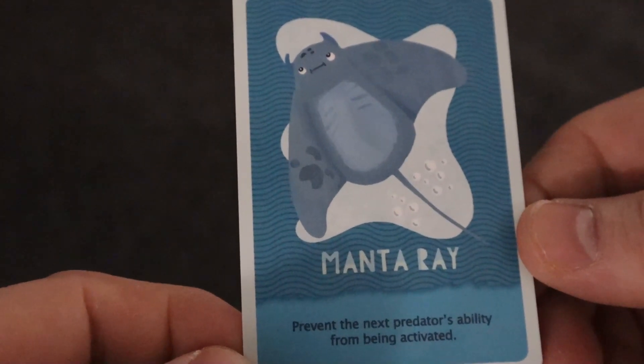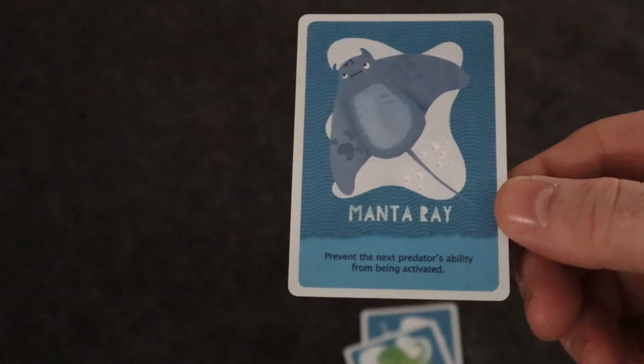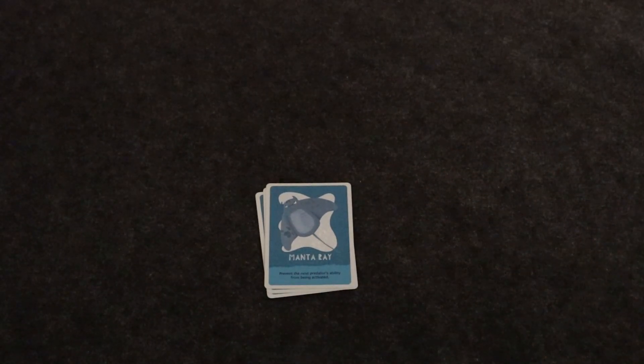The third new card prevents the next predator ability from being activated, which is super helpful. Predator abilities must be used unless you have something like this, so they can be pretty detrimental to your play — having a way to cancel them is a great tool.